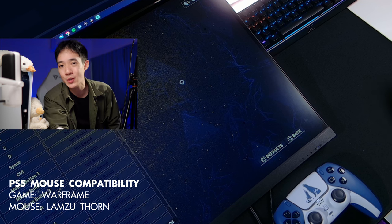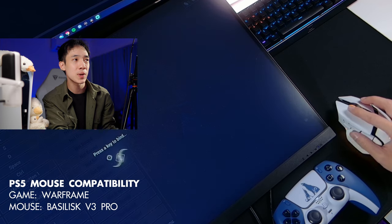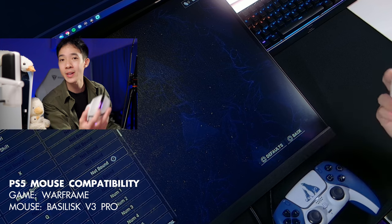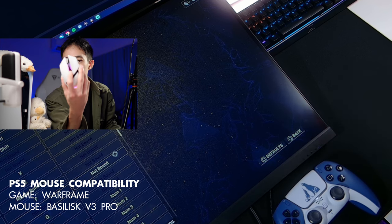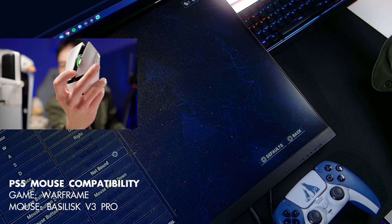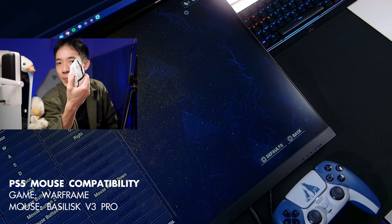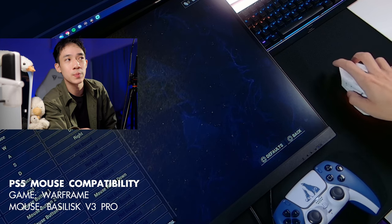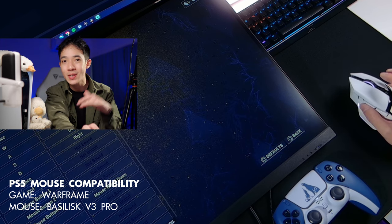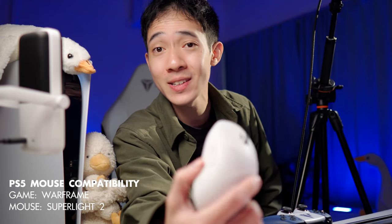The Basilisk V3 Pro — let's see if it works with the PS5. Mouse buttons 4 and 5 do not work. However, even when connected to the PS5 you can still use Razer's infinite scroll, which is nice for games where you need to spam your scroll wheel. The DPI shift button, also known as the sniper button, works as well because it's a feature built inside the mouse — it drops the DPI when you press it.